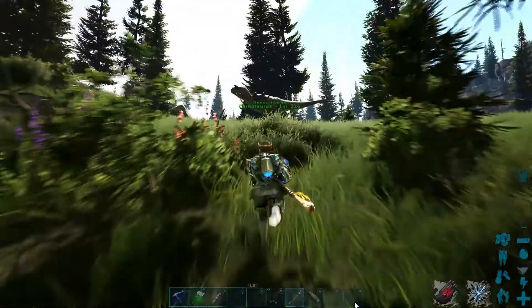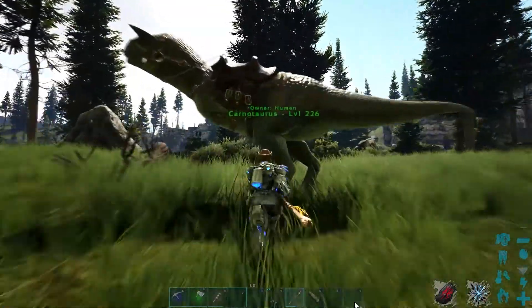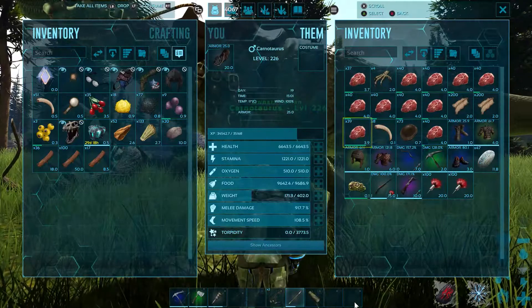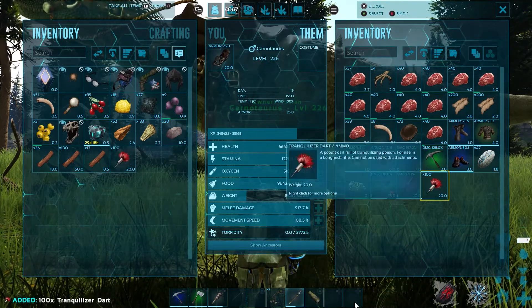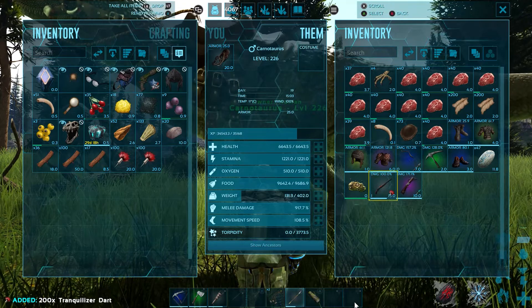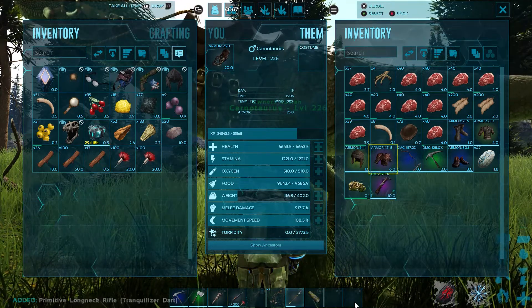Let's go get our stuff from the carno. It should only take about 16 darts to knock him out, and I have a really good crossbow anyway.